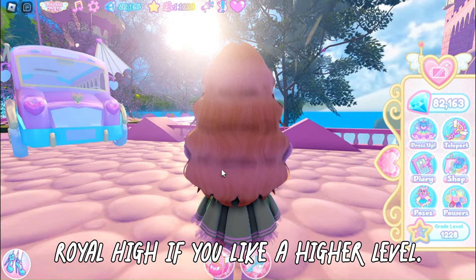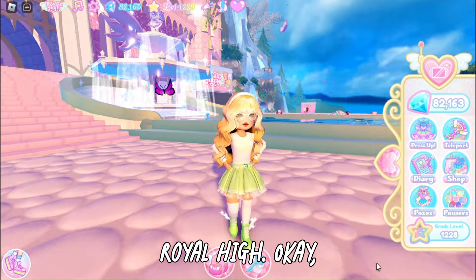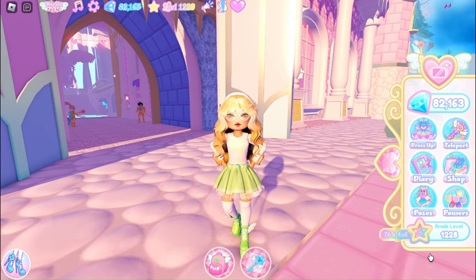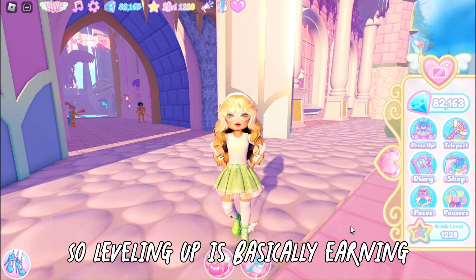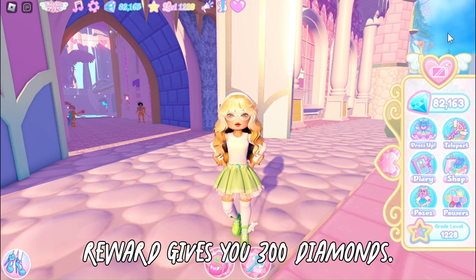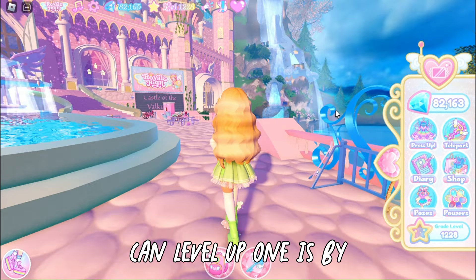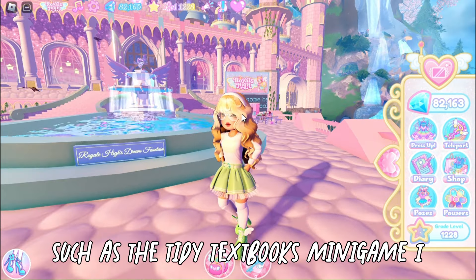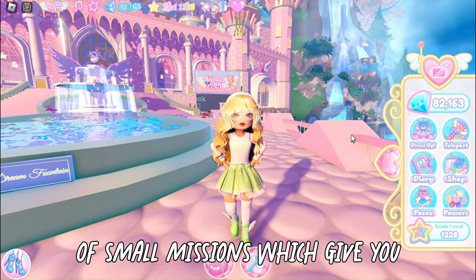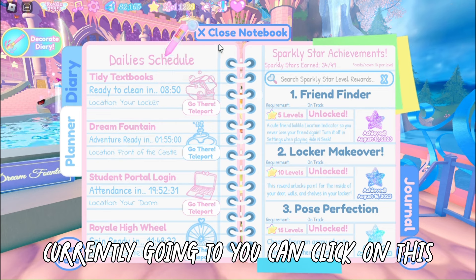The next method is leveling up. Leveling up means earning enough XP to reach the next level, which rewards you with 300 diamonds. There are a few ways to level up: doing tasks that give you XP, such as the tidy textbooks minigame and the fountain, and by doing quests. Quests are small missions that give you XP in return. To see your current quests, click on the quest icon or go into your diary.